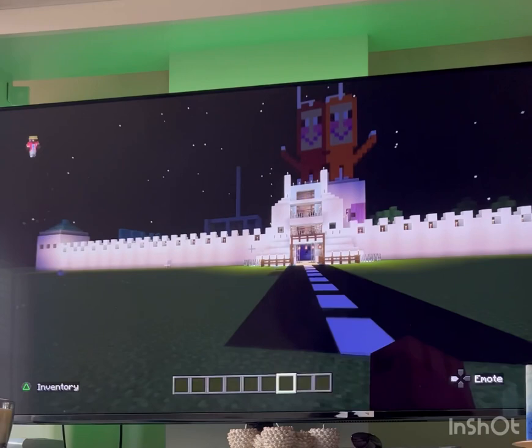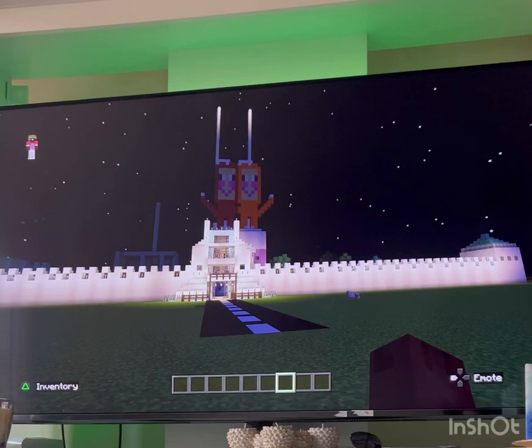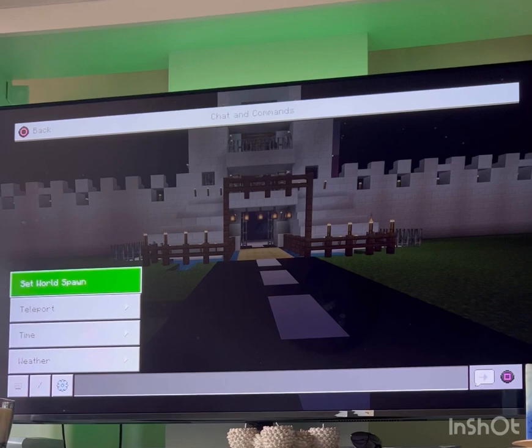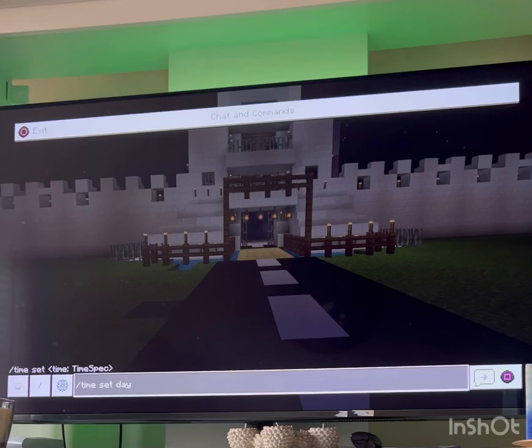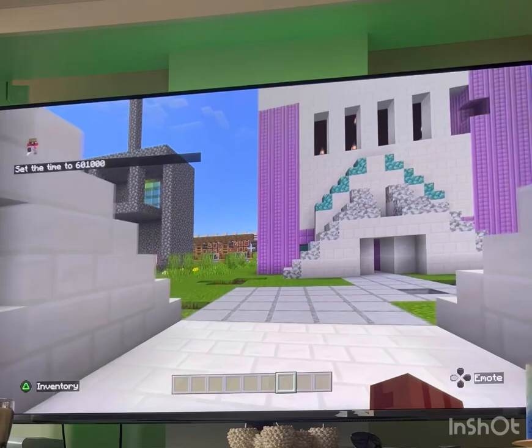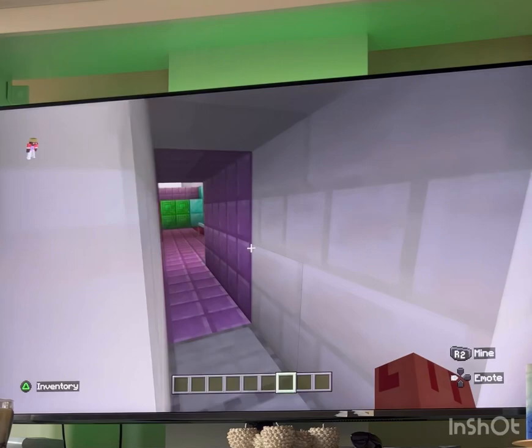Hi everyone! This space is going to be invaded by zombies, but first I'll show you a round of it. We have a nice entrance, and when you come in there's a garden. You can come into the city and we have a big castle and a big boss.